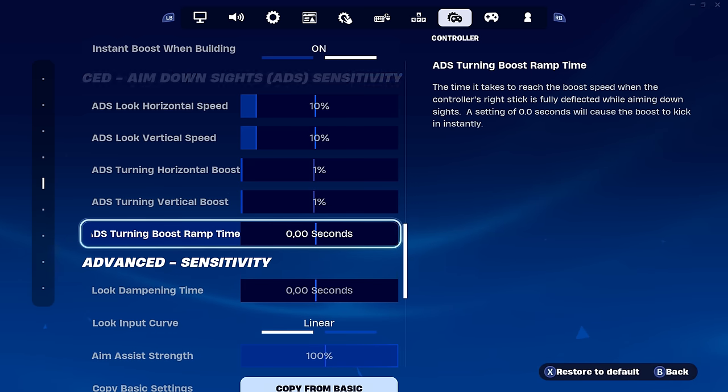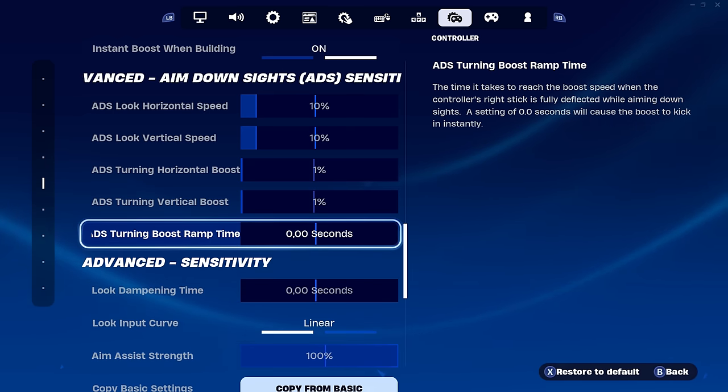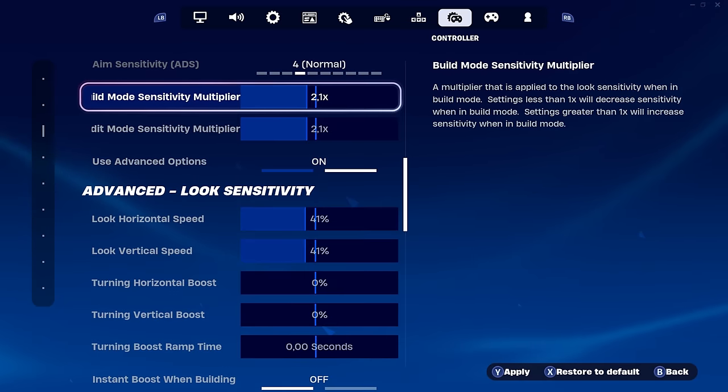When you apply these settings you want to tune them a little bit — try them out and see: is it too fast when editing, too fast when building? You can change it a little bit. But you have to practice — if you want to master these playstyles with these sensitivities, you need to use them for more than two weeks. Play as much as you can and then decide if you like it.